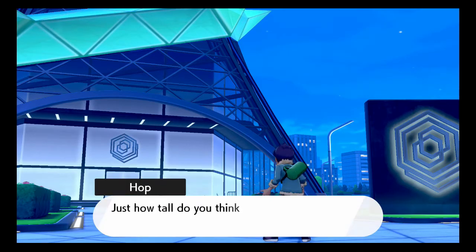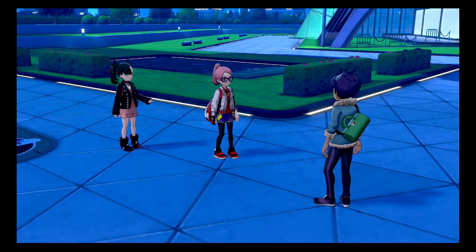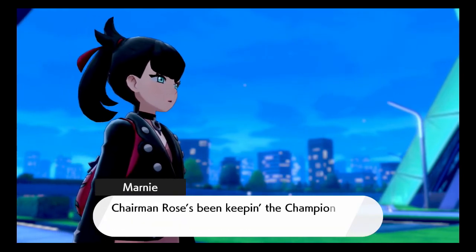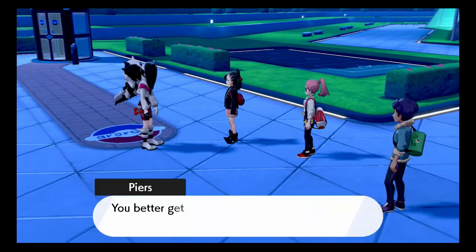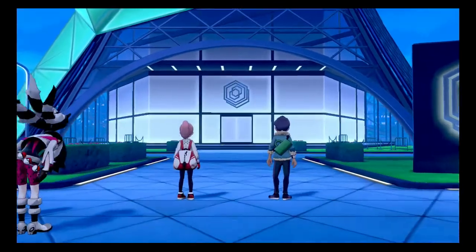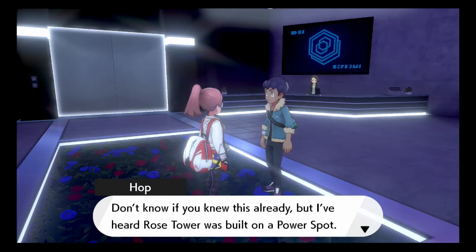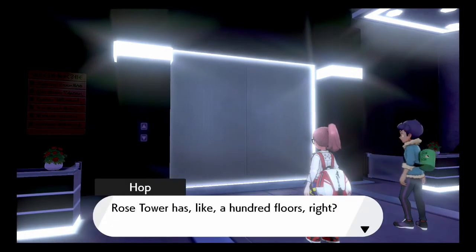But now it's time for us to get through and stop Rose. We're at Rose Tower, but we've got to find out where he is. It's massive! So what we're going to do is try to reach Leon before it's too late. We need to get to the champion. We need to find out what's going on. We might as well start and get up there, Hop. One hour later — we have to Dynamax the Pokemon. Let's go and get to Leon.